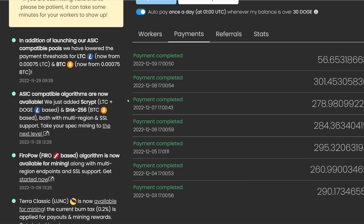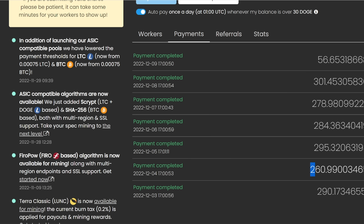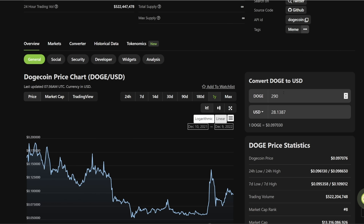I did that. I can show you here the payments that I've been getting in Dogecoin. It is mining Litecoin, merge mining Dogecoin on Unmineable, and then Unmineable is switching the Litecoin into Dogecoin. So I just want to go through here — the first payment I got was 290 Dogecoin on that first day. As of right now, that 290 would be worth about $28.13.